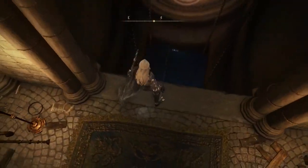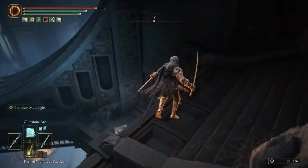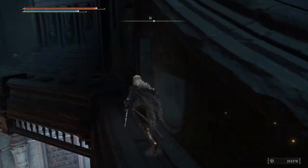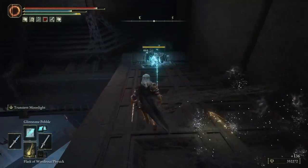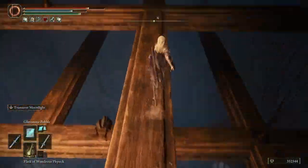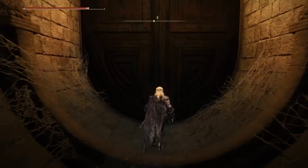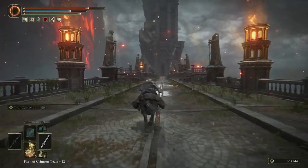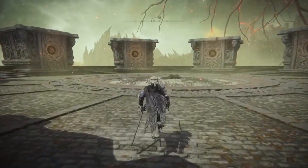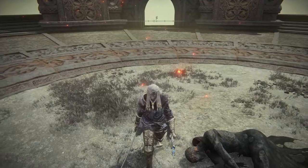Follow the path down through the upside-down tower, watching out for enemies. Go around the corner, down the ledge to the opposite side, jump onto the light fixtures, then onto the wooden beams and down onto the elevator. When the elevator stops, you'll see an upside-down door — head through it to a giant bridge with a mini-boss spawning halfway. You can skip it and run to the tower at the opposite end. At the top you'll find a scorched body, possibly Godwin himself, and next to it an item called the Cursemark of Death.